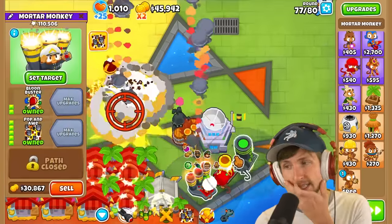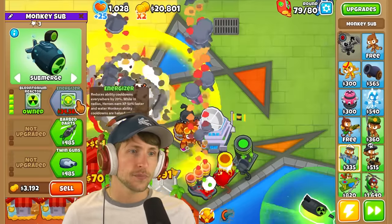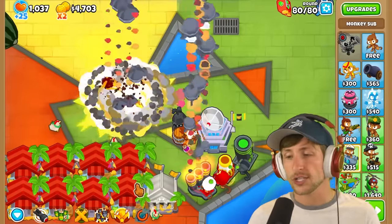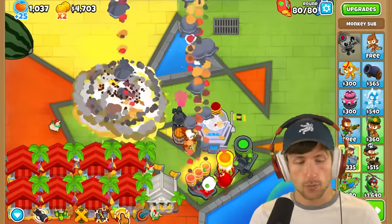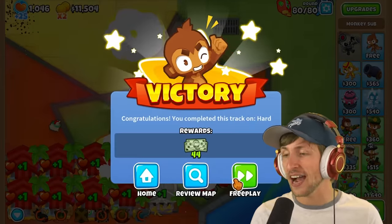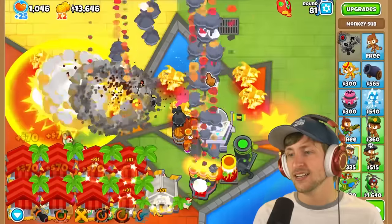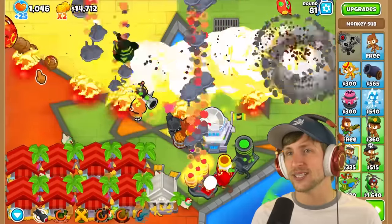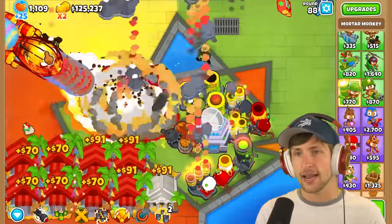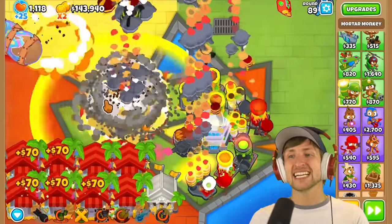I need to ultra boost these. I'd like to get the cooldown reduction - it reduces ability cooldowns by 20% and we have a lot of ability cooldowns. Here we go - ZOMGs. I'm not in double speed. One, two, three - just instantly. If that was in triple speed it would have just melted. Look at the explosions - he just like dances back and forth. That is a lot of explosions. And boop - look at this - pure chaos in explosions. The Artillery Batteries do extra damage to BADs, so I think that's going to be pretty important.